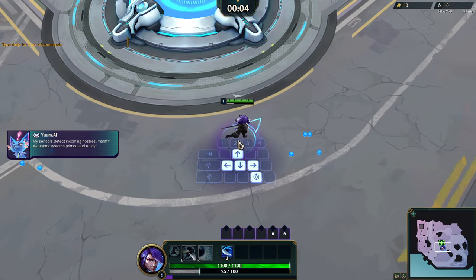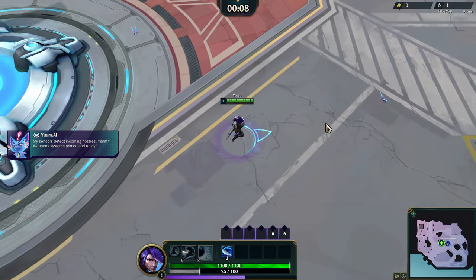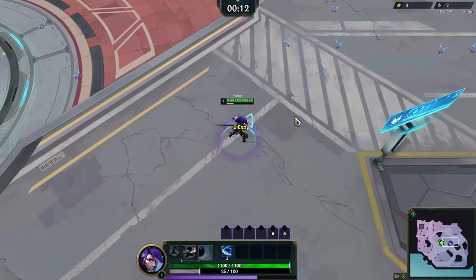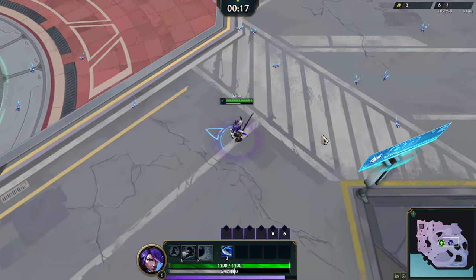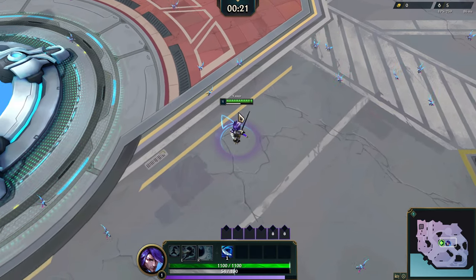Hi everybody, welcome back to Swarm Riots Roguelike. I am playing Yasuo for the first time, let's get this job done. I have gotten enough passive stats to kind of get me through maybe this first map without too much of a problem, but I do want to try at least each of the six characters that are easy to obtain.